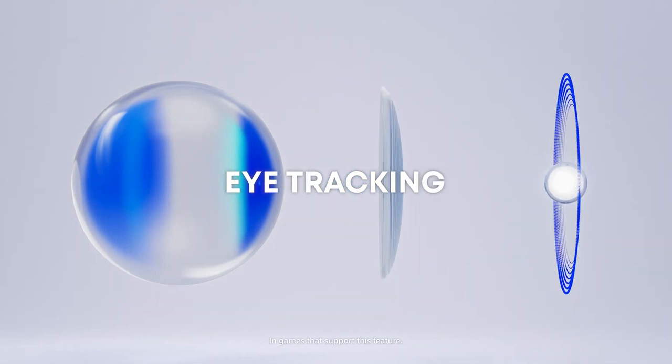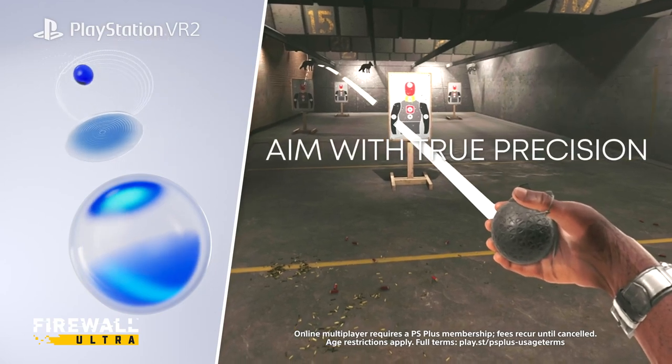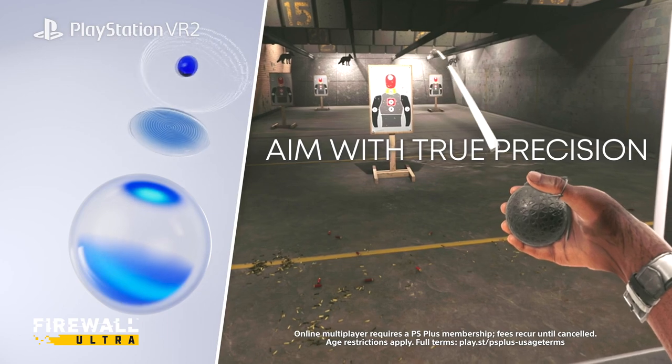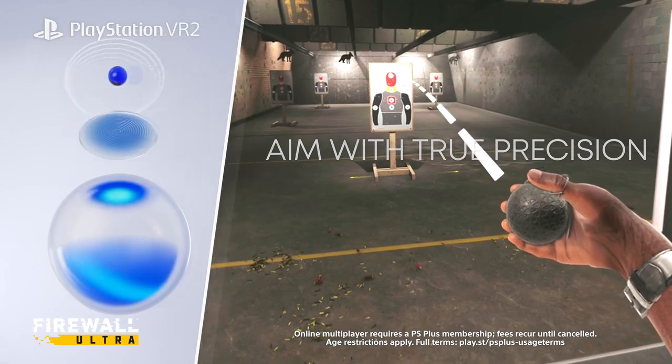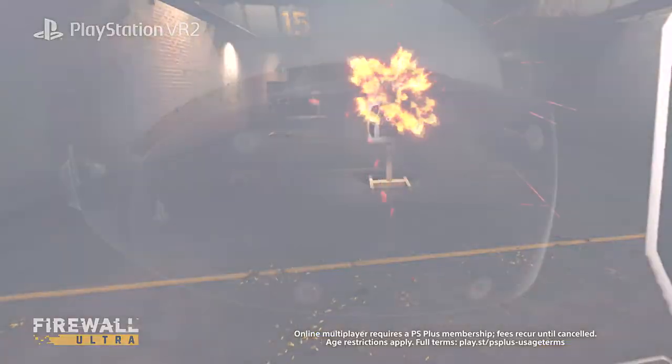Expect eye tracking to play a significant role in Firewall Ultra, not just to improve visuals with foveated rendering, but also for gameplay features such as selecting items on a weapon wheel, aiming your grenades, and even blocking flashbang effects by closing your eyes before it detonates.